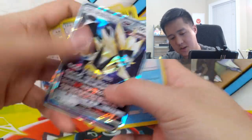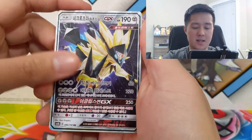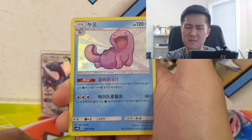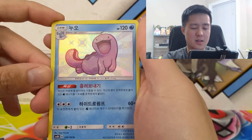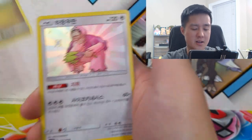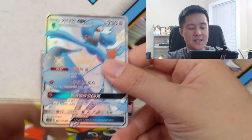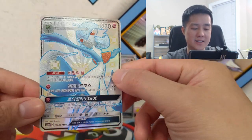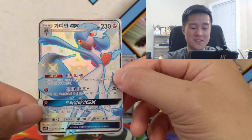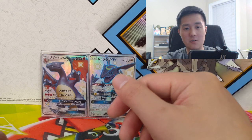To summarize the box — for GXs we got Dusk Mane Necrozma and Tapu Lele, which is a very good opening. For shiny cards, we got Shiny Altaria, Shiny Kangaskhan, which is very cool. And lastly our SSR was Gardevoir GX. If you're ever wondering what a Shiny Gardevoir looks like, now you know. That's our second box of Ultra Shiny GX, Korean version.